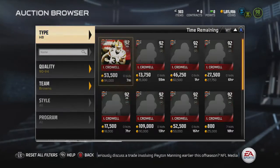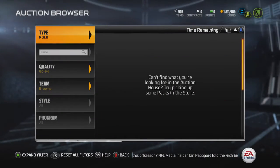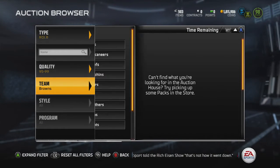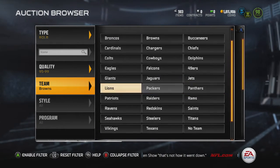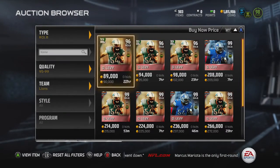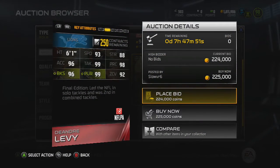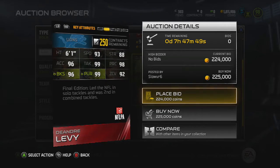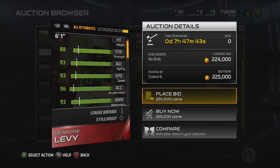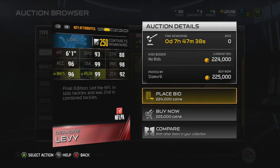But yeah, let's look at this DeAndre Levy card — this card is insane. Most Final Edition cards are solid but not better than ultimate legends or anything, but this card is the exception. I compared it to my Jack Ham and it's just crazy. He has 93 speed, 88 strength, 99 tackle, 98 Play Rec, 92 zone, 99 pursuit, 96 block shed, and 97 hit power. He also has 85 catch.